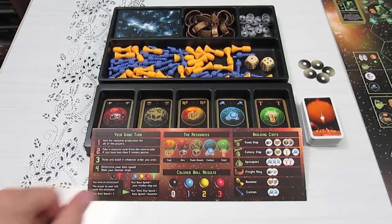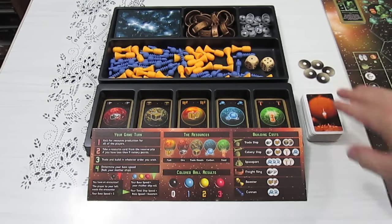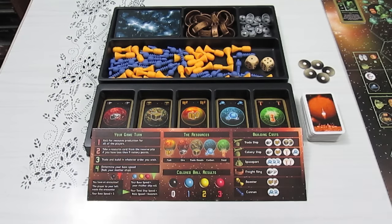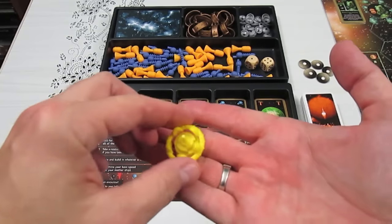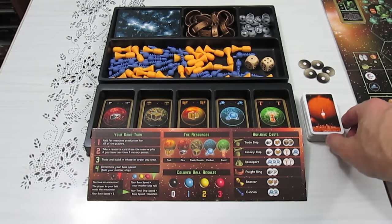You take the resource card from the reserve pile if you have less than nine victory points. We build a deck — we take 12 of each resource card and shuffle it into a deck of 60 cards. Everyone starts the game at four points: three for your colonies and one for your star base. A star base is a colony with one of these rings on it — you can build three of those in a game. A plain colony is worth one point; each star base is worth two. You start at four points and you never lose them — colonies never go away.